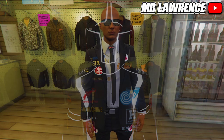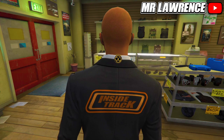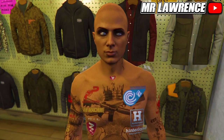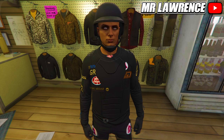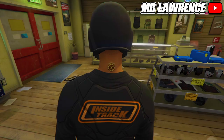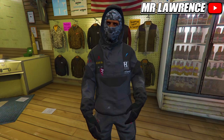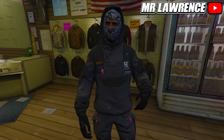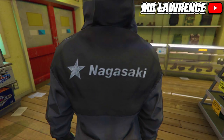Welcome back to my channel, my name is Mr. Lawrence, and in today's video I will be showing y'all how to get and transfer any logos onto any outfit. This glitch is pretty awesome and you will need Safe Wizard and also a friend in a different targeting mode. If you want to see how you can get logos without these two requirements, click the card in the top right corner or the link in my description.